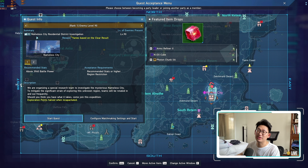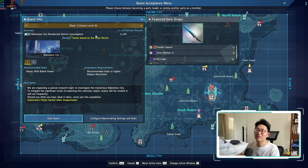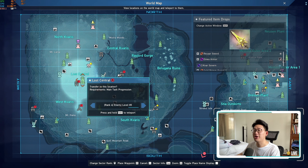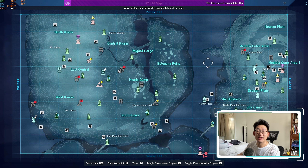On top of that, there are a bunch of titles tied with the nameless city in order to obtain a bunch of those augment transfer pass vouchers, which you're going to need if you are planning to transfer any of your augments to any new gear that comes out in the future. And on top of all of that, all of the mobs in the nameless city are actually level 90 and above, which means you get the most amount of EXP when defeating enemies here. You actually get more EXP defeating enemies in the nameless city than in a combat zone, so I do recommend people to just farm here instead.